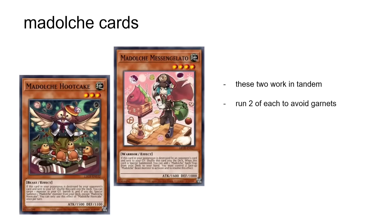Hoodcake and Miss Angelato — these two work together. Hoodcake can banish a monster from the graveyard to special summon Miss Angelato from deck, and then gets you to search a Madolce backrow, which is pretty cool. You should run two of each to avoid garnets. If you don't know what a garnet is, it means that if you're on one copy and you open the Miss Angelato, you can't summon it from deck and you're stuck.